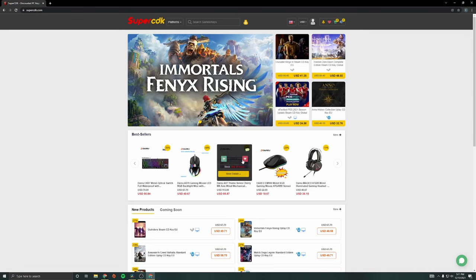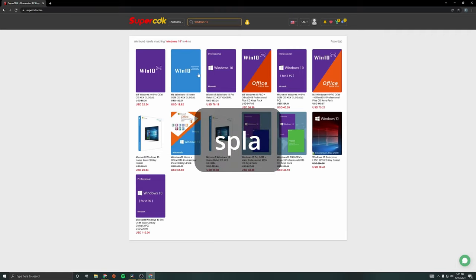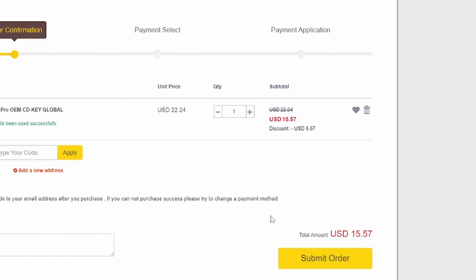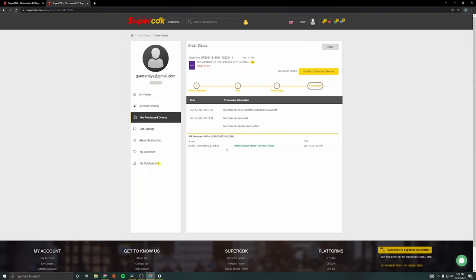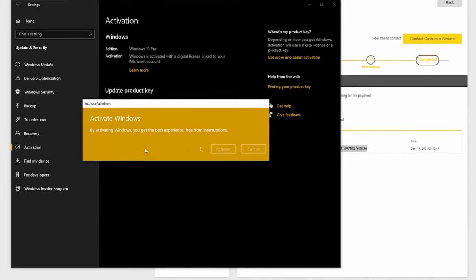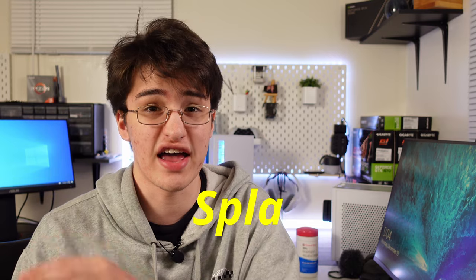Are you a PC flipper or someone who just recently built their first PC and wants to save a little extra cash? Thanks to today's video sponsor, SuperCDK — they're making it super easy to save money on a legitimate Windows 10 license. Head over to supercdk.com, find your desired Windows 10 license, and use discount code SPLA for 30% off. Once you receive your key, head to activation settings, select change product key, type in your key and hit activate. Just like that, you activated Windows and saved money.